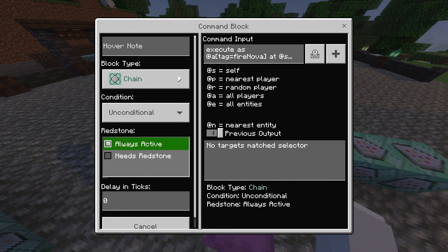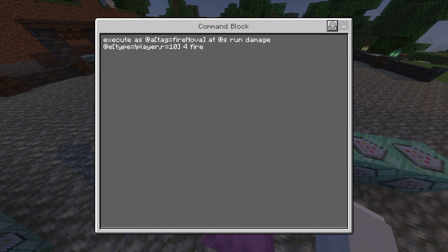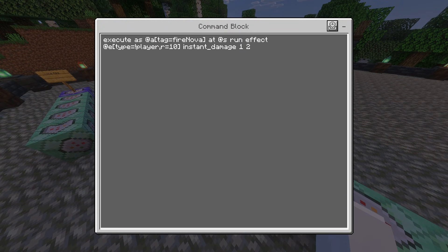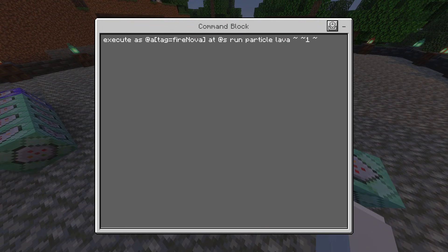The second command block is a chain, unconditional, always active. The command is: execute as @a[tag=fire_nova] at @s run damage @e[type=!player,r=10] for fire. Meaning if you have the fire nova tag, it's going to run damage in a radius of 10 around you and give the effect of fire times four. The third is a chain, conditional, always active — it's the same except it gives instant_damage 1 2, meaning instant damage for one second with a damage multiplier of two.